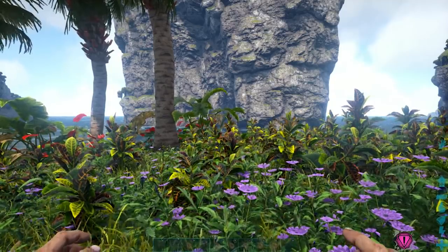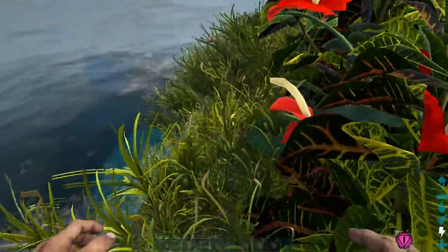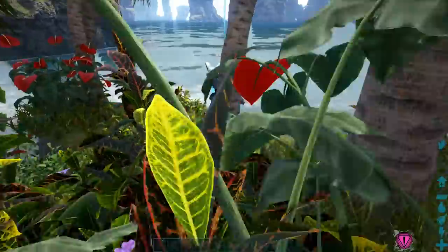Hello everybody and welcome back to Lucky by Nature. In this video I'm going to show you the best way to steal a magmasaur egg, and we are going to do it naked — I think that's actually the easiest way, especially when you're trying to get your first one.